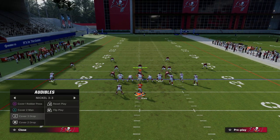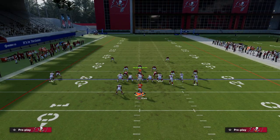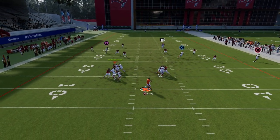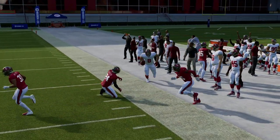It literally breaks down zone better than any play I know in the game from a simplicity perspective. Against cover four, that outside quarter really doesn't play that tight end like you probably should — it's just really effective against cover four. It's also really good against match coverage.